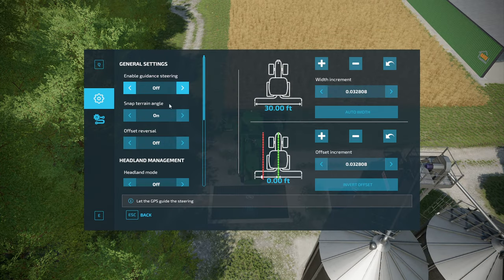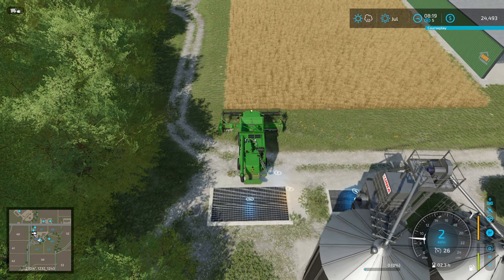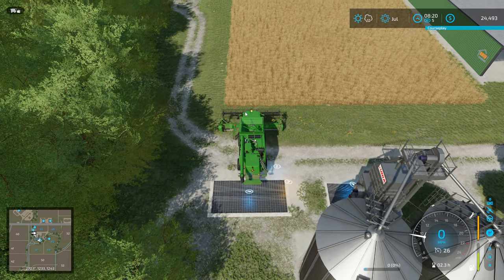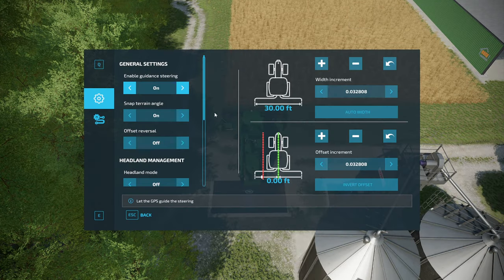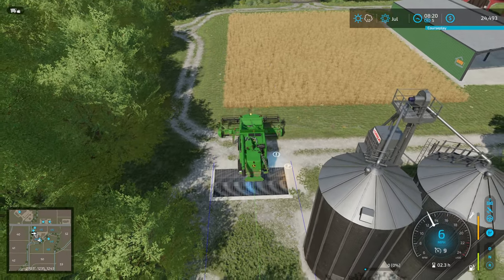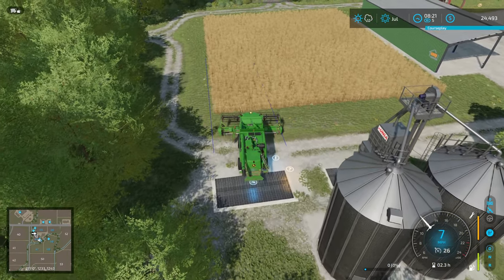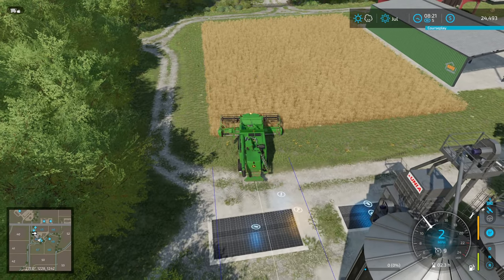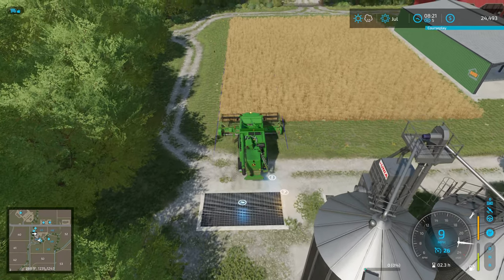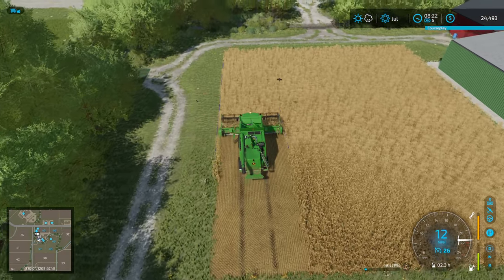I've got to remember how to turn the lines on — show lines. Yes, there we go. So now that we have our lines all set up, I'm going to get this lined up where I want it. Now we can turn our machine on, and when I activate the steering it will automatically put my machine on the center line.